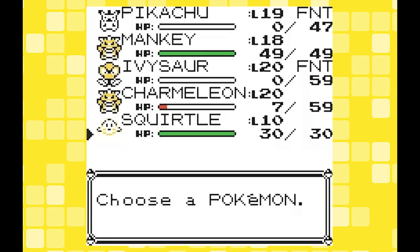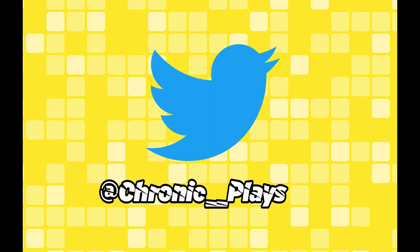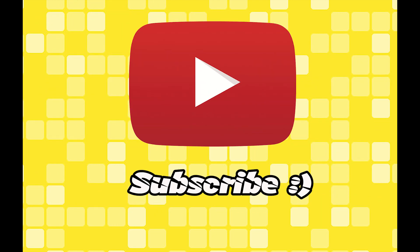So that's it for this video guys — just a short video on how to get Bulbasaur, Charmander and Squirtle in Pokemon Yellow. Thanks very much for watching, please feel free to subscribe, like or leave a comment. This is a new channel that I've created and I'll be doing regular videos like this, so any feedback is always welcome.